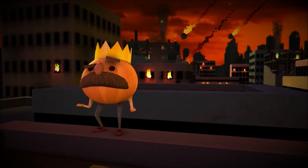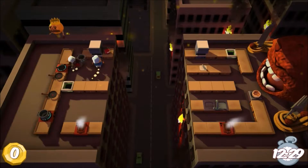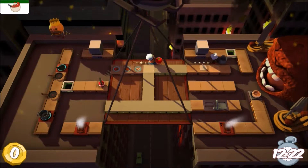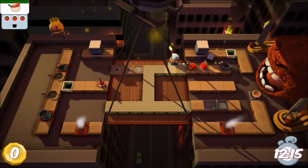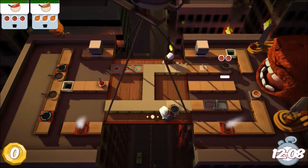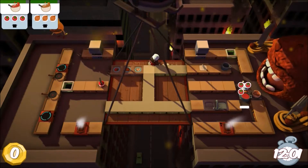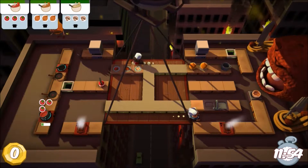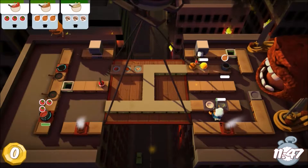I start with the pot and you start with the fire extinguisher. There are all sorts of different ways to do this level. First course is soup, and this is just the route we've chosen to do. You can do however works best for you.